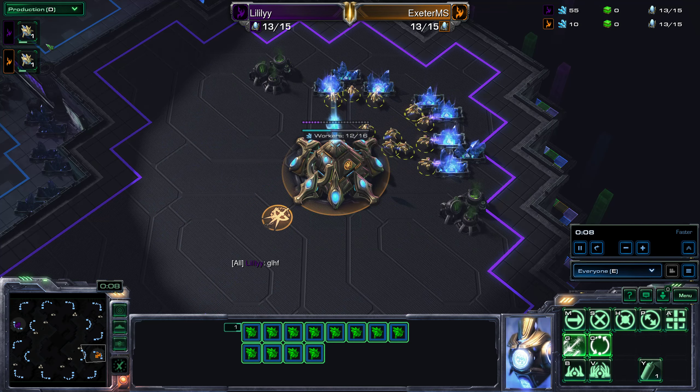Up at the top here we can see the supplies — the current supply over the amount of free supply that the players have got. Top right, it's worth looking at this where we can see the minerals that the players have got, we can see how much gas they've got, and we can also see the supply again.